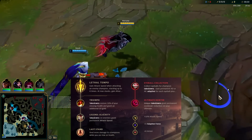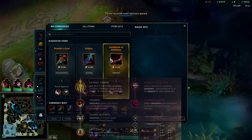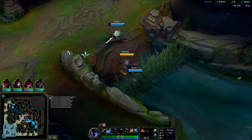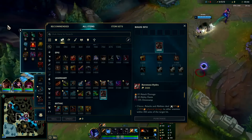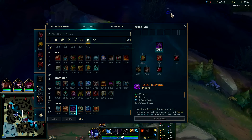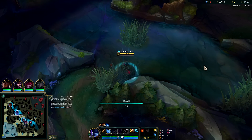I'm going to be showing you the strongest Nocturne jungle build in the game right now, and that is to rush Ravenous Hydra into Jak'Sho. Neither one of them are favorited items on Nocturne, even though both are two of his highest win rate items in the game. The third item is semi-situational: if you need armor you go Death's Dance, if you need magic resist you go Maw.